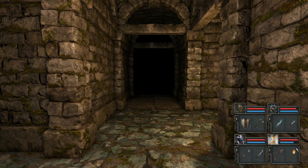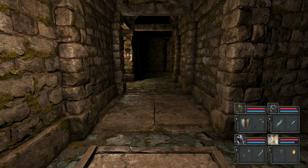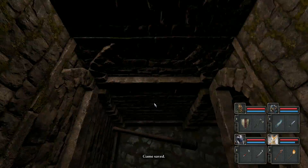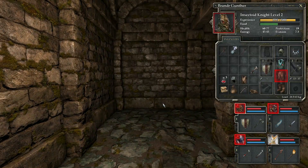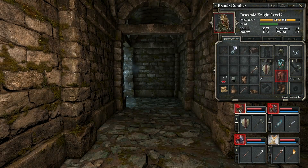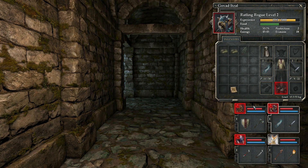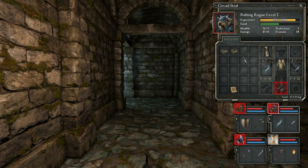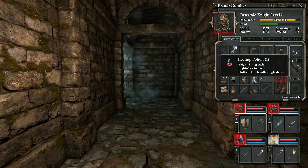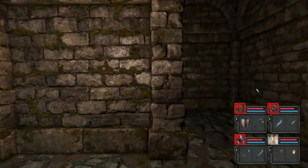We haven't found the light scroll yet. I'll go ahead and quicksave and then jump down this pit, just in case it doesn't do enough damage to kill anybody. His feet are injured so his maximum load is decreased. His legs are injured so there's no energy regeneration. He is being a problem for us right now, so we need to counter this in some way.